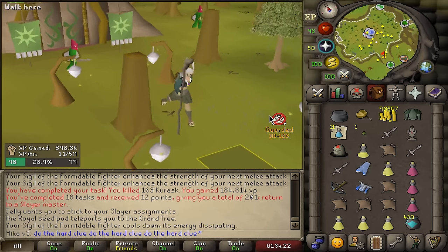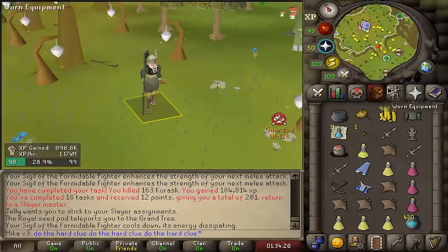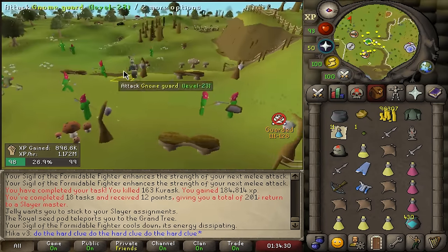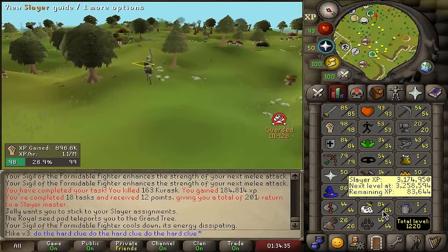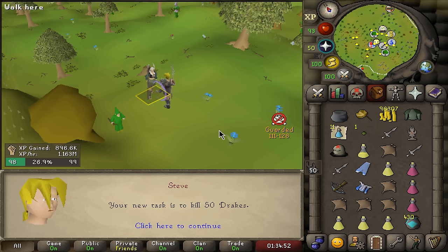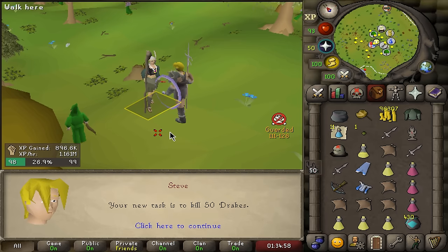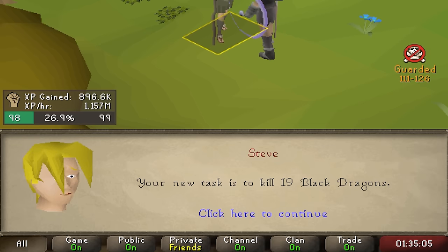I'm honestly quite happy I did this task — the loot was phenomenal, really not bad at all. Let's see what the next task is. We've done 18 tasks in a row, so one more from Niamh and then we take one from Curadel, and the next task should be 85 Slayer. Drakes is like so slow and this is actually a bad task, but it does drop really good boots. This is where we're going to be using one of the cancels. Black Dragons is really good.